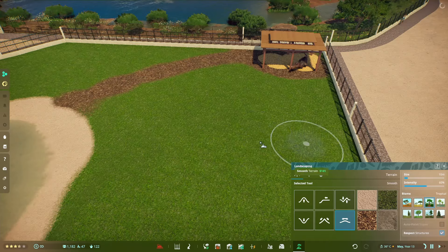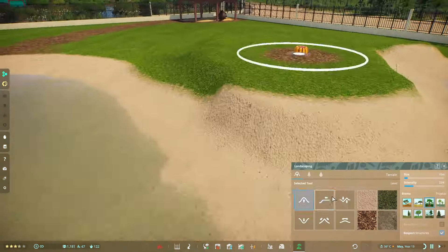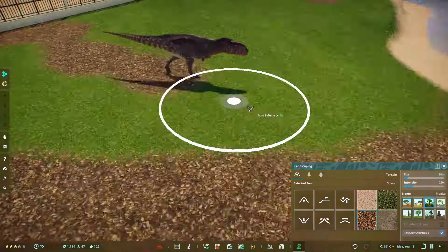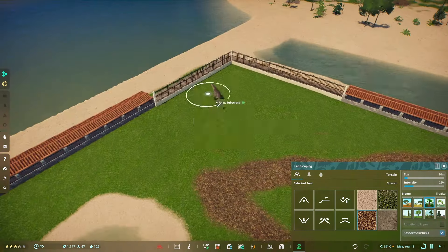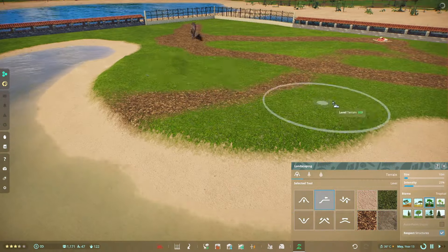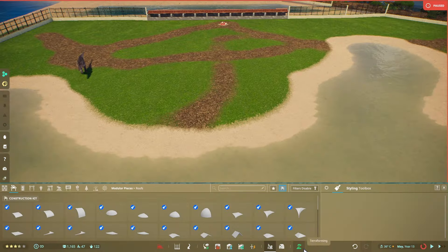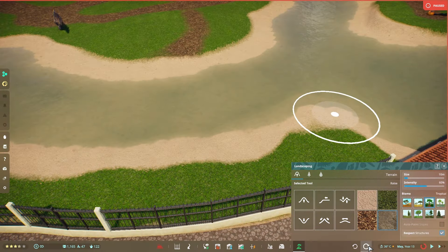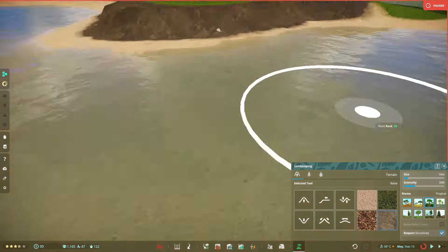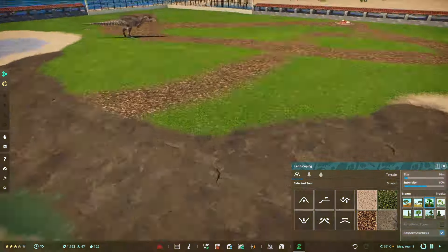Now I'm putting down some rocky edges and placing a feeder with a blood pumpkin in there for enrichment. I look forward to the day when we get toys for dinosaurs and prehistoric animals — imagine a Carcharodontosaurus with a giant rubber tire or a massive beach ball, although a beach ball would probably pop in its mouth. Anyway, I'm raising and smoothing out the terrain and putting some rock around to get the look right. Rock cliffs are basically my jam.